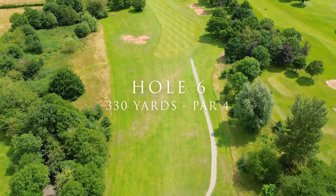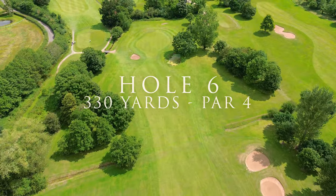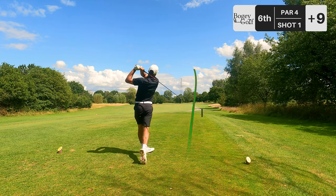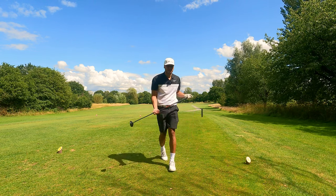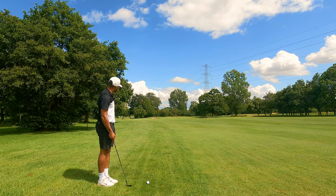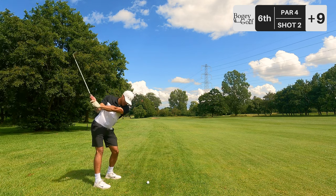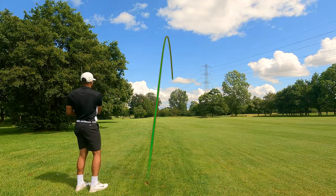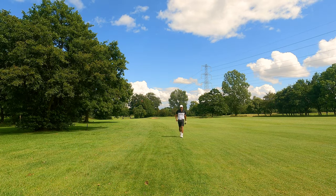Hole number six, another short par four. Dogleg to the left. Water comes into play on the right before the green, a couple of fairway bunkers, but nothing major to worry about. Five wood off the tee — absolutely perfect. Little draw on it, beautiful. Position A. We've got 115 in, wind helping — another gap wedge. Oh, that is on the pin! Have I told you I love my gap wedge? Obsessed with it. We've got a putt for birdie.